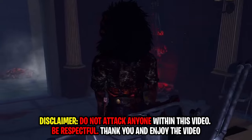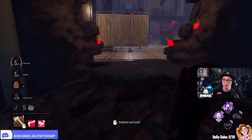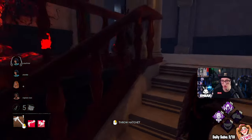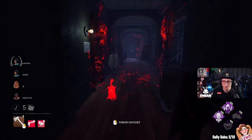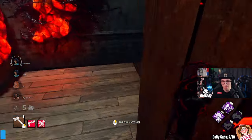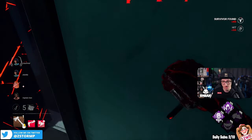We're going to be doing a backpack Huntress build, but we got really unlucky with the map, which is RPD. I know RPD is going to get a rework, but we'll see what we can do here. It all depends on the survivors and how they play against the area. I might just stay at one area for a little bit just to get my eight stacks, and then we'll work from there. We've got people downstairs — let's start.